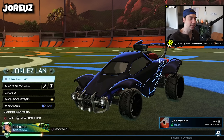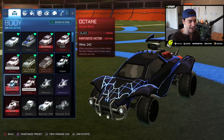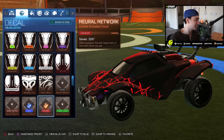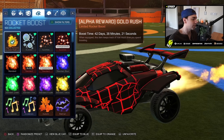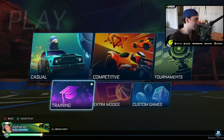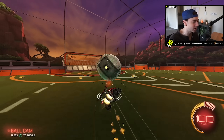Next I have his teammate Jorius, and he's actually rocking the same exact decal but different goal explosion and different wheels. You've got the combo with the Neuro Network on each side, dark blue and dark red, but he's actually rocking Black Dieci wheels. He was rocking alpha boost with it, and for the goal explosion, Party Time. This goal explosion is honestly one of the more tilting ones out there — every time you hear it you're just like, oh my god.